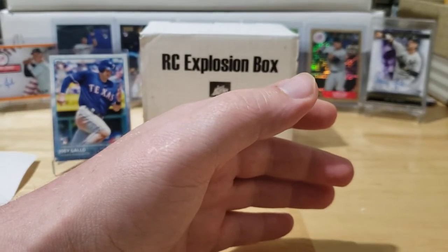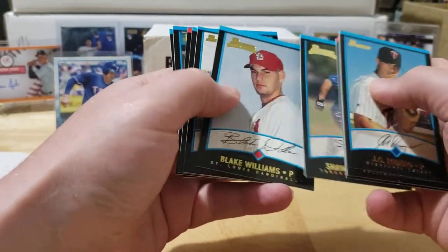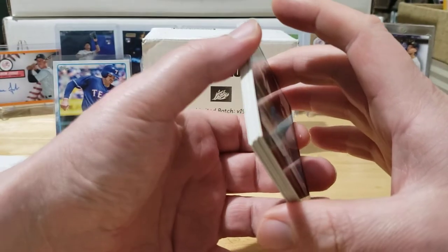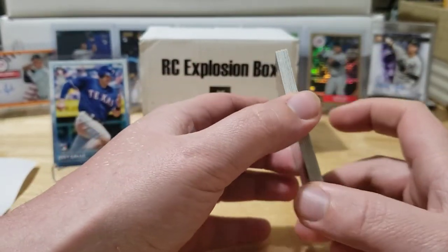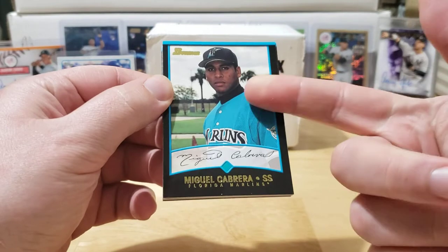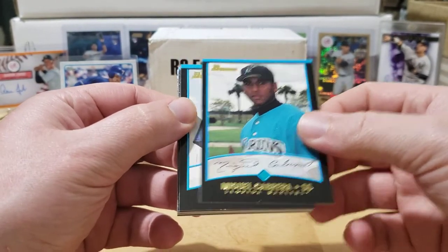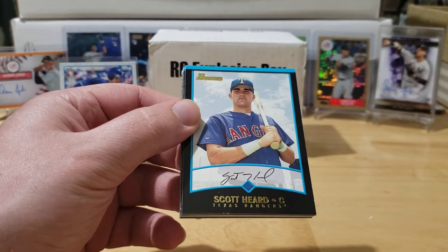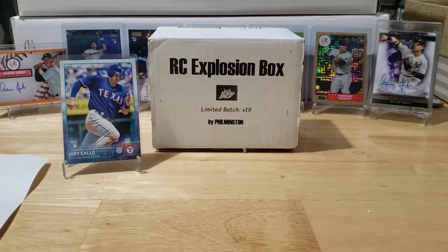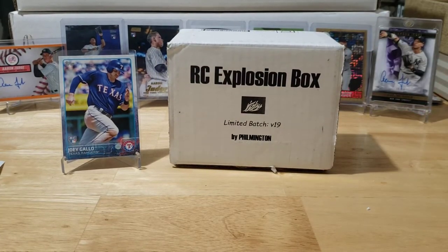That does it for the Rookie Card Explosion Box. Hit the Gallo, didn't really get a ton else, but that's okay — that's how it goes sometimes. It's still a really fun rip. Filmington does an awesome job putting this together and I'm looking forward to next month already. Still need to look at that possible Miguel Cabrera — the face doesn't look like him but you never know. We got the Joey Gallo and that's about it — love this box every single month.